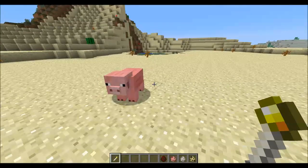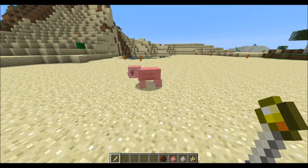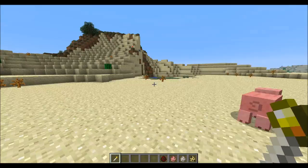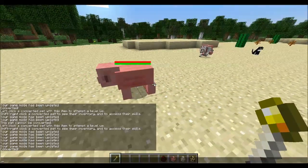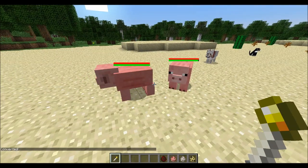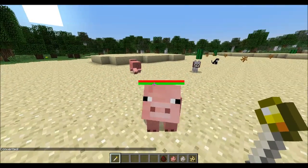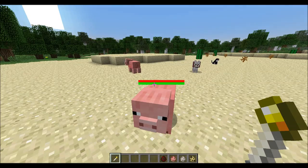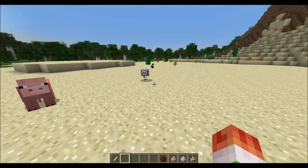To turn him into a useful pet, go up to him and right-click on him like you're going to hit him. In chat it says he has been converted. The top bar is the health bar and the bottom bar is the hunger bar — the red bar is health and the green is hunger, which is pretty cool.